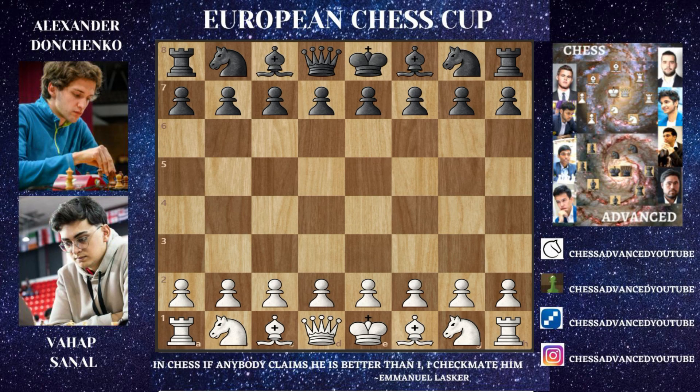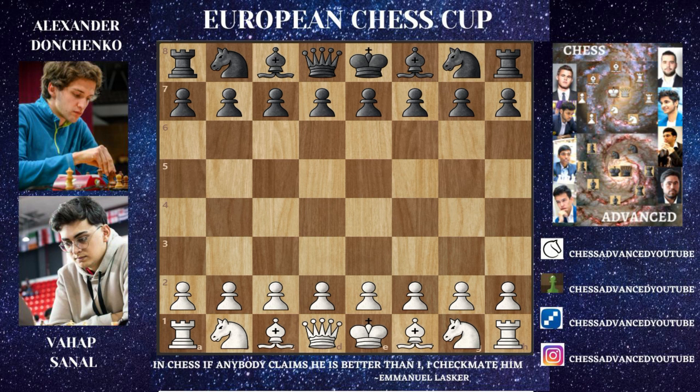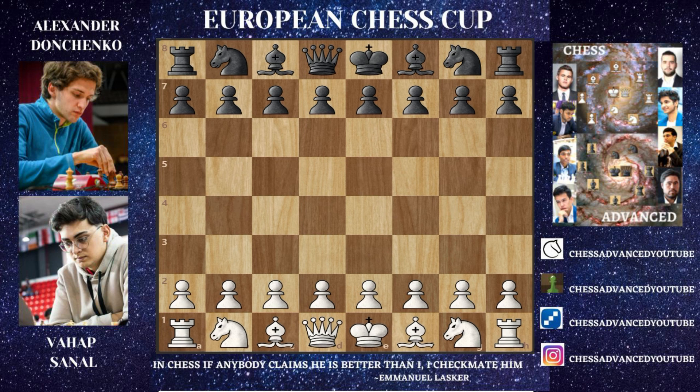Greetings everyone, welcome to ChessAdvanced. This is a game from round 7 of ECC European Chess Cup, played between Goturk Chess Sports Club and Turkish A-Line Sports Club — Alexander Donchenko versus Vahap Sanal. This is definitely not a long game; it lasted just 29 moves, but it's one to watch out for. The game has an insane move that is so difficult to spot, but once you find it, it all makes sense. Without further ado, let's start.